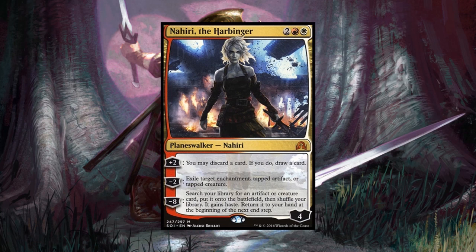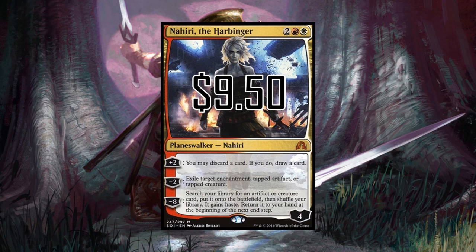The most expensive card out of Shadows over Innistrad is Nahiri the Harbinger, coming in at $9.50. We're really seeing some price memory from when Nahiri was playable in modern. But it's in Boros, it draws cards, kills things, and can tutor up a gigantic Eldrazi hidden in your 100-card deck. It's a great toolbox in colors that don't have a lot of options — Boros has always been a little underwhelming in commander.